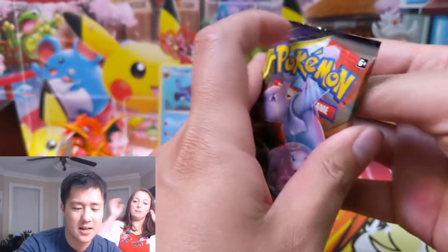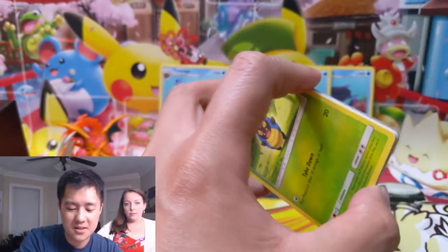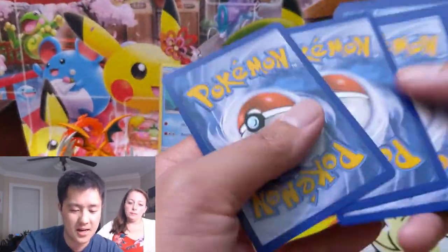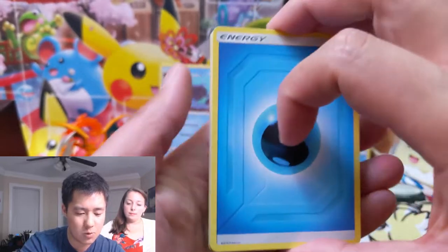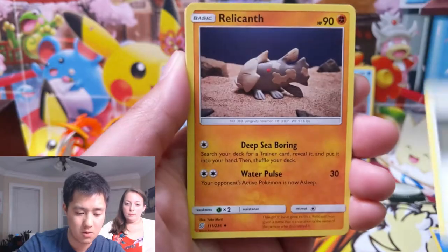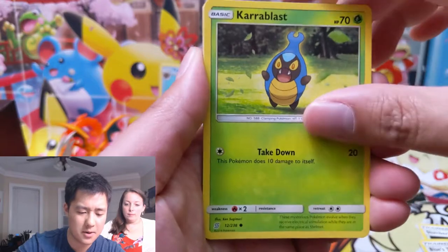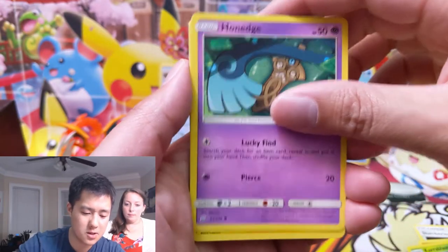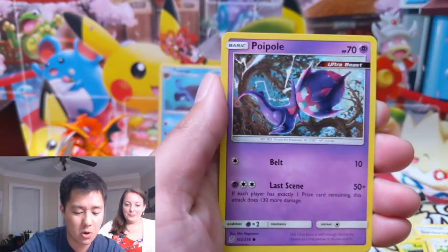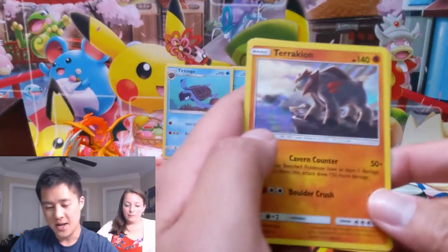The Weavile GX — I've seen it used in some darkness energy based decks where they just need him on the bench to use his ability to constantly move around the darkness energies, just to make things very flexible. Pretty good pull right there. For our next one we have a water energy, Slumbering Forest, Relicant, Blue's Tactics — it's a cool card but I don't think I've seen it used. Pikachu, Poipole, reverse and just a Togedemaru.